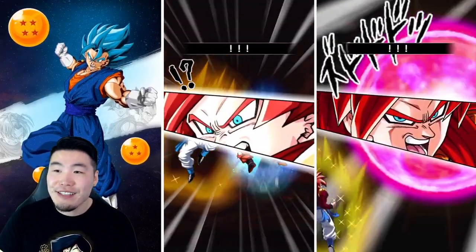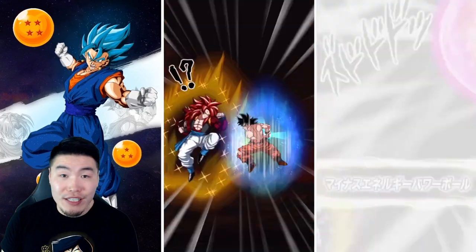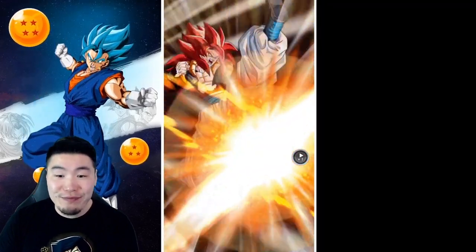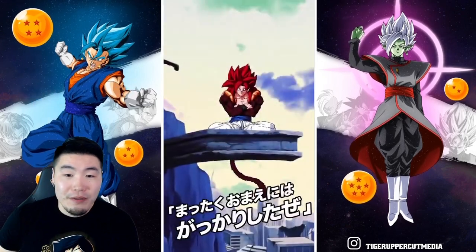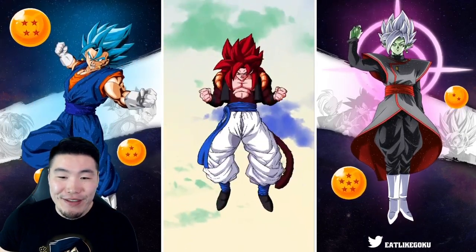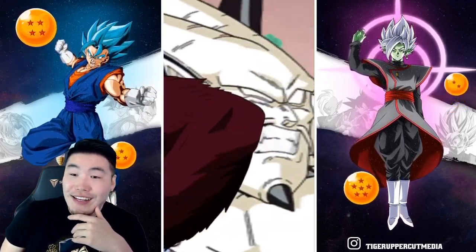And lastly, we can't do a comparison for this one, because obviously the original Super Saiyan 4 Gogeta didn't have an active skill. But let's also watch the active skill for the new Gogeta together, and that's going to be the video. Here we go. Whoa. That face gets me every time. And that's it, guys — that is the active skill, voice line, all that stuff.